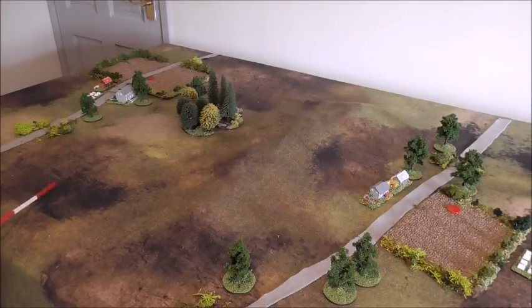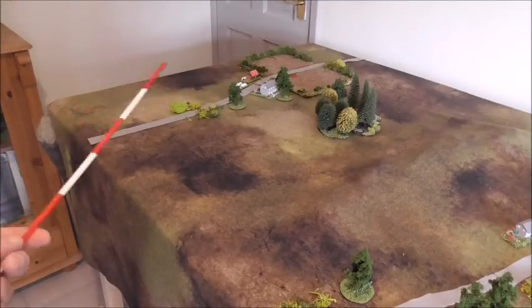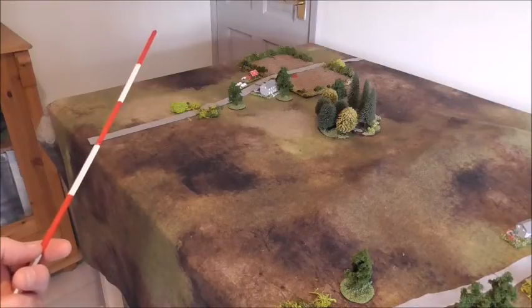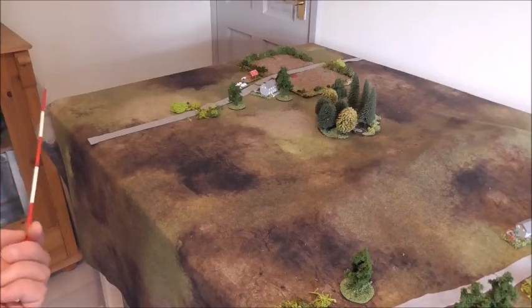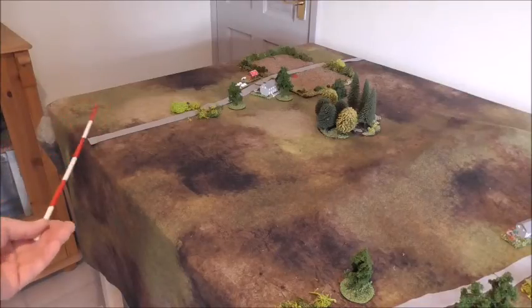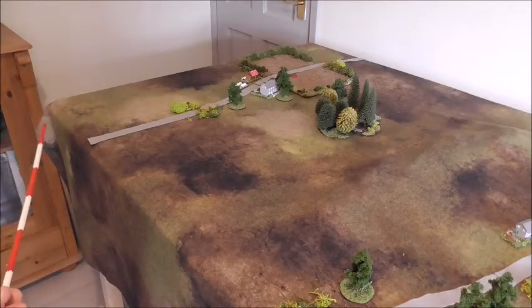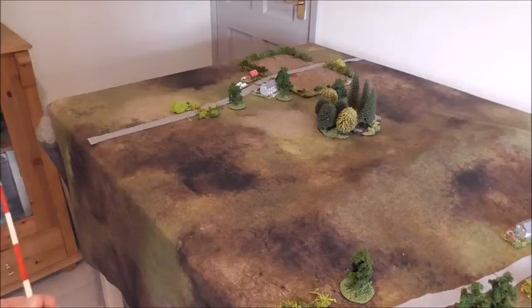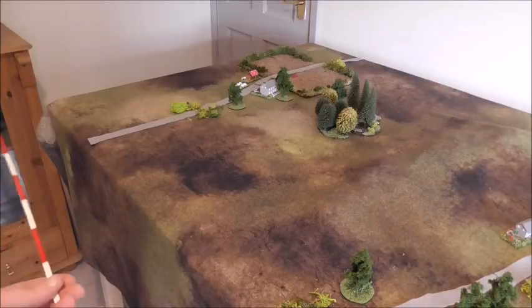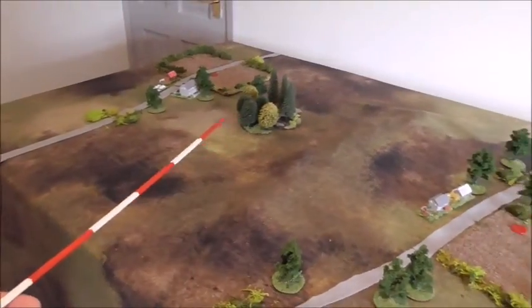They couldn't see each other because of this ridge, but the Union cavalry went across to see what was going on — as did the Confederate cavalry. The Union cavalry realized they were outnumbered two to one and pulled back down this road towards where the Union forces were, hotly pursued by the Confederate brigade. The Confederate cavalry officer commanding realized he was running into a large Union force — at least a couple of divisions, maybe more.